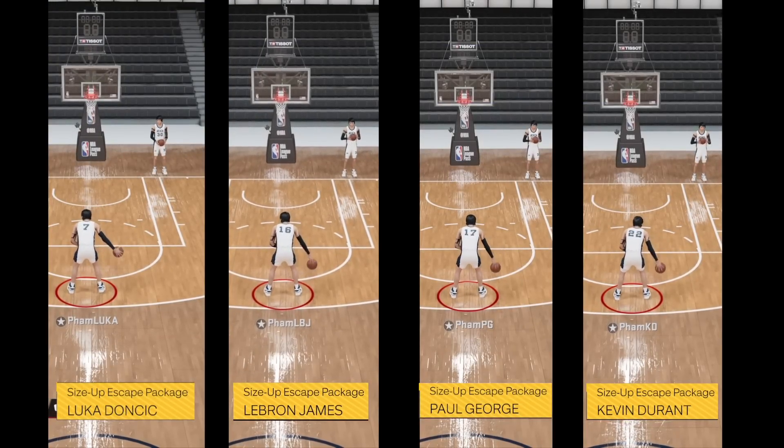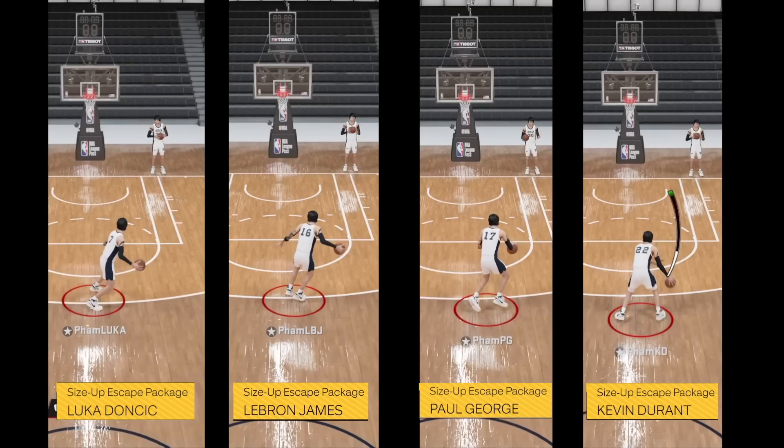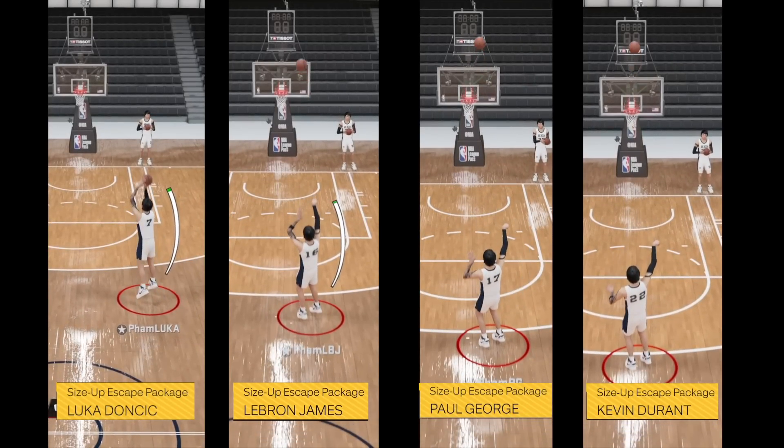To do the move, all you gotta do is hold turbo and flick the right stick down. When it comes to pure speed, Durant's hotback is the fastest to help you get off your shot. Paul George is at decent speed. LeBron is not as fast, however it's got decent speed but it creates a lot of space. Luka creates the most space, but it's by far the slowest.